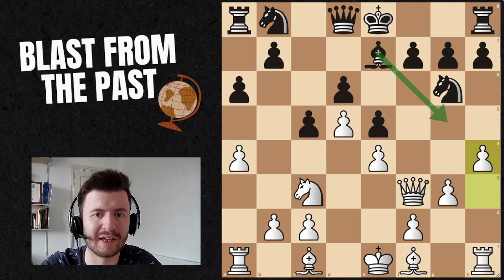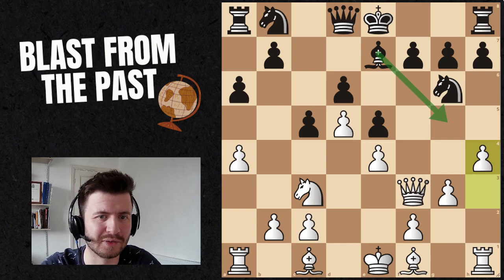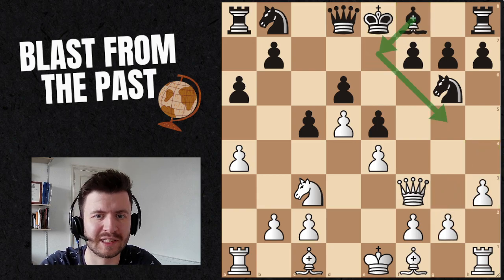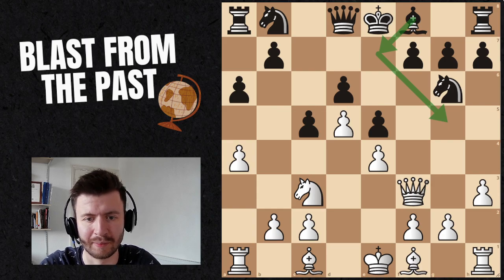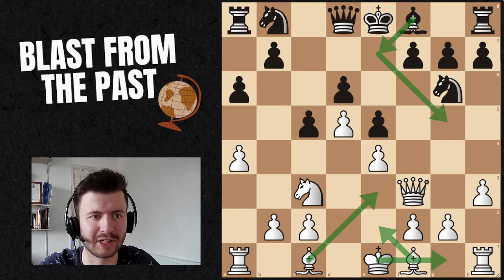The fourth step in our understanding is then to look at our own ideas. For example, if we got to this position and there wasn't such a clear way for black to develop — so this bishop e7, bishop g5 idea wasn't there — then yes, we would start thinking about our own plans of bishop e2, bishop e3, and castle, just coming up with ideas to get developed and play normal standard chess.